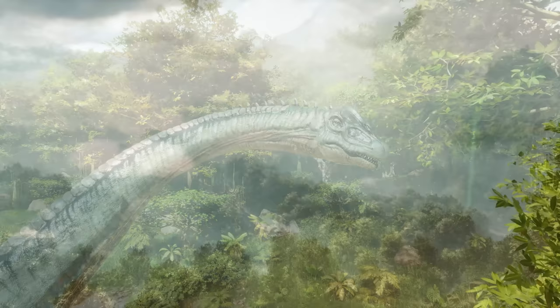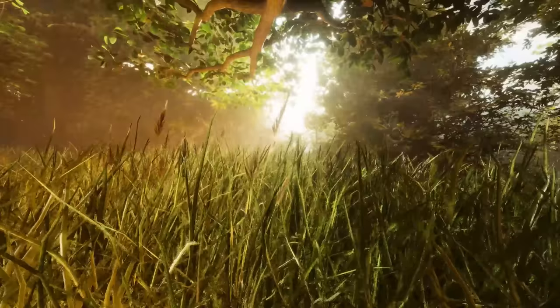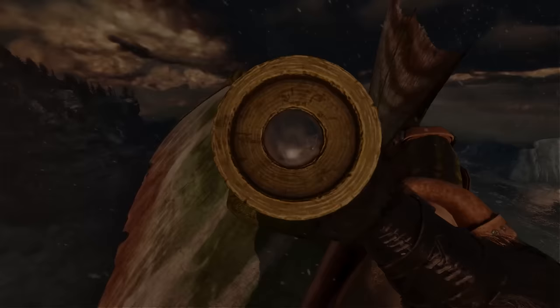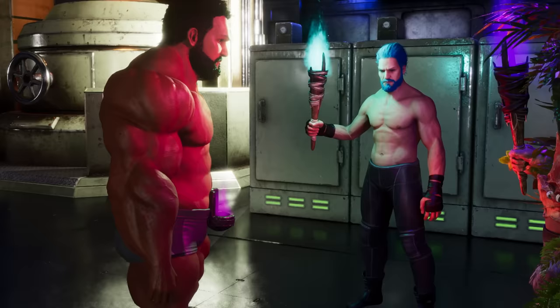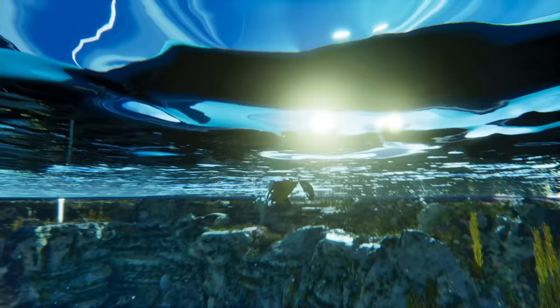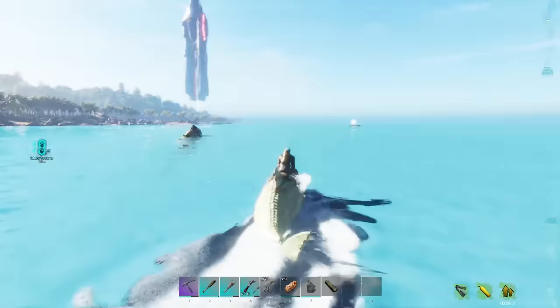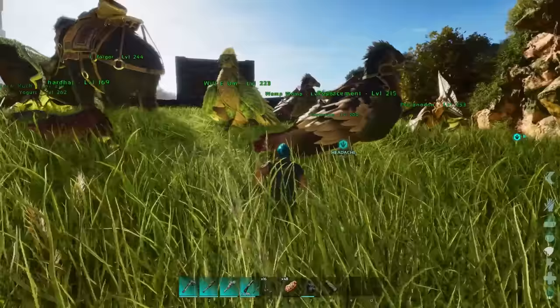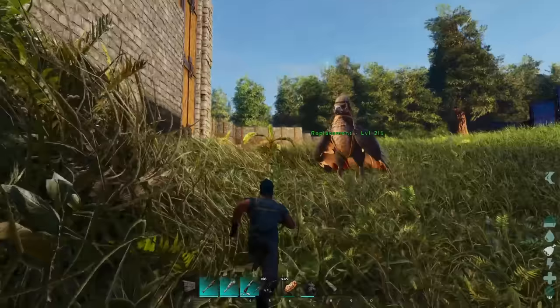Lumen and Nanite technology with Unreal Engine 5 has allowed for incredible leaps in lighting technology and rendering of faraway landscapes and structures. The footage you're watching was recorded on an RTX 4090, but it's hard to describe just how nice this looks unless you're actually playing it yourself. Fluid Ninja allows for amazing water effects, and I believe this contributes to the way volumetric clouds, fog, and dynamic fire work, like when you're holding a torch.